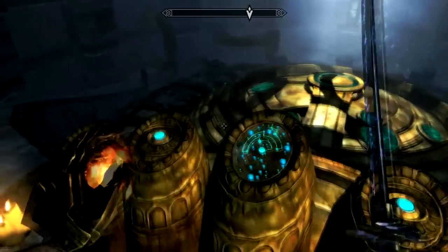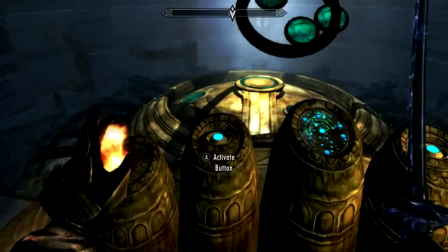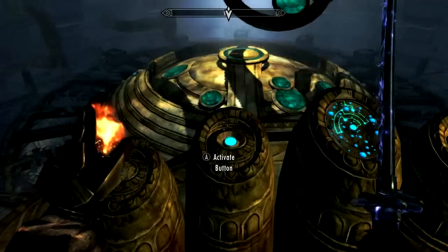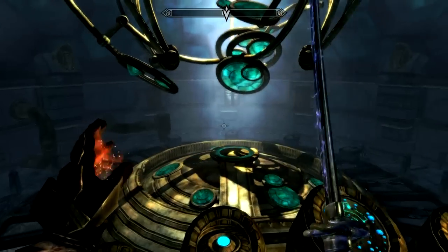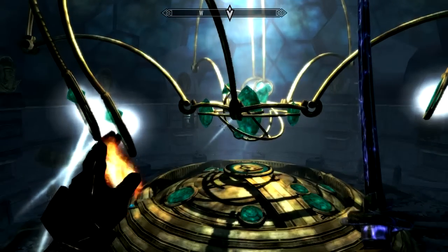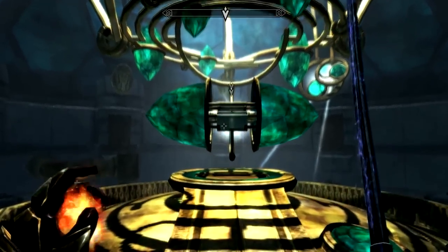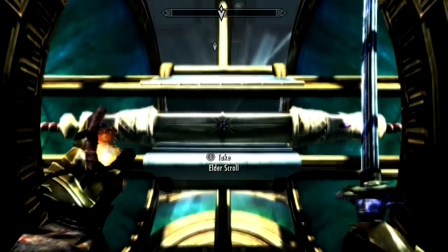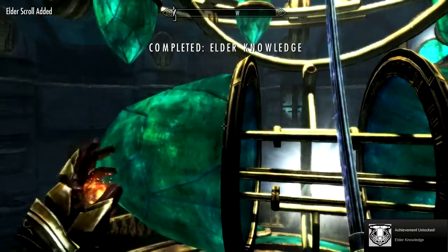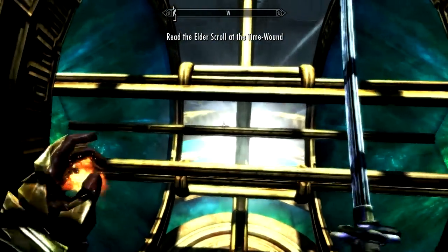Oh buddy — we just have to hit these in order. Yes! All gone! What? Holy shit — the Elder Scroll! Elder Knowledge. Alduin's Bane. It's pretty cool.